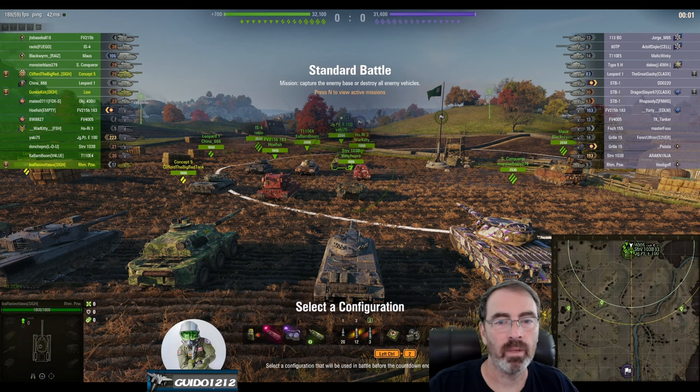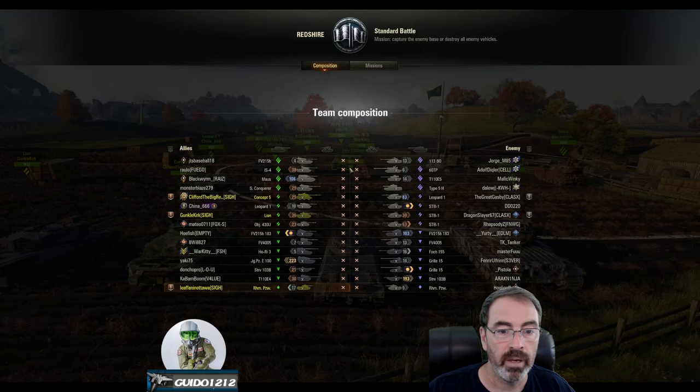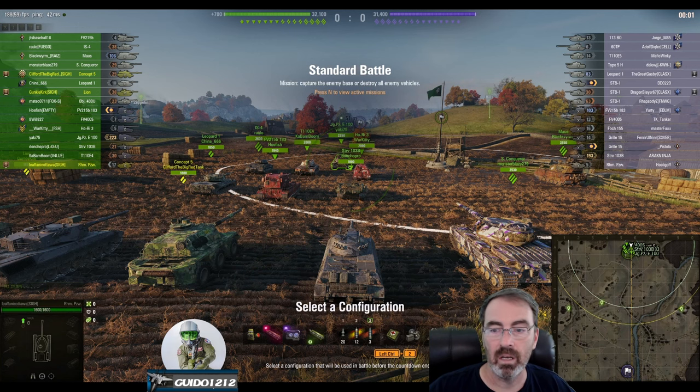We're going to see some fireworks here. We have got several good replays from Leaf Van lately in terms of light tanks. Interesting, some big assist games with the RHM PZW. This is his biggest yet. Notice this is an all tier 10 battle, one scout on each side, no artillery, and he is platooned with Clifford the Big Red Dog and Gunkelkirk, all from Clan Psy — a Concept 5, a Lion, and an RHM. Lots of TDs with big guns.